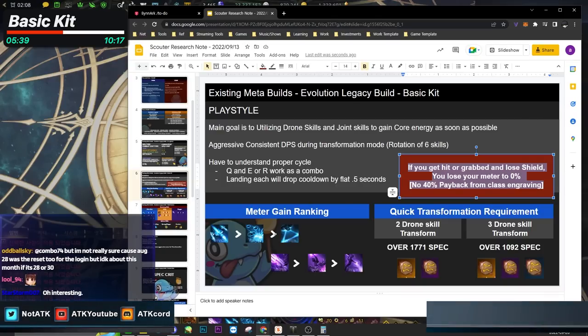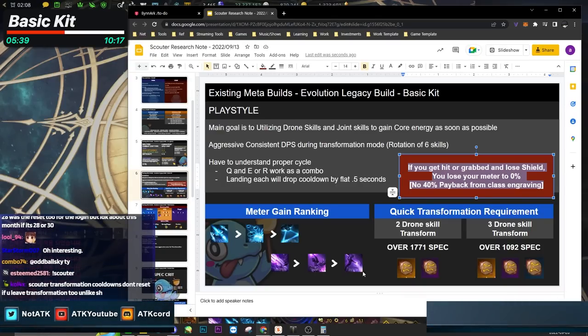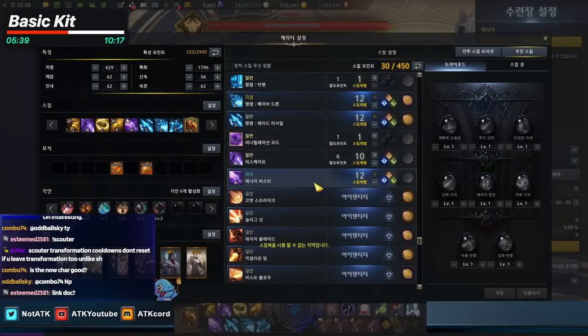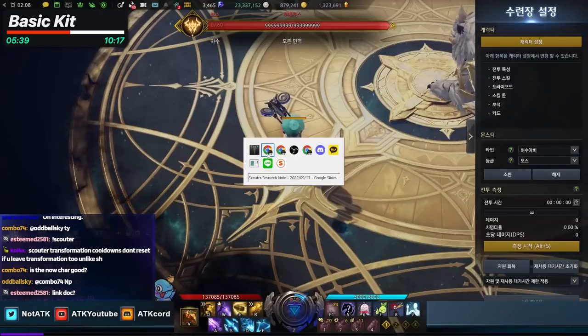For meter gain ranking: the top skills are Raid Missile and Baby Drones, then Flare. You don't usually use purple skills for meter gain, but you will in earlier stages. The Energy Buster is used for stagger purposes most of the time.